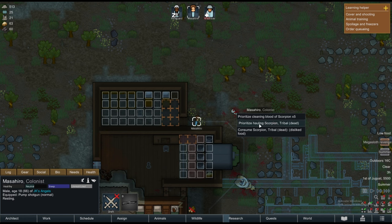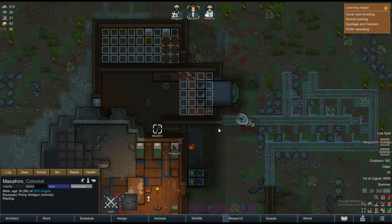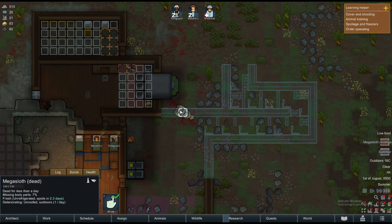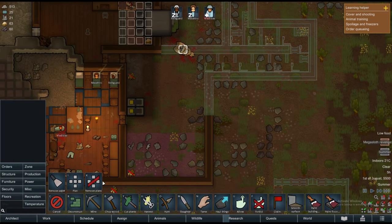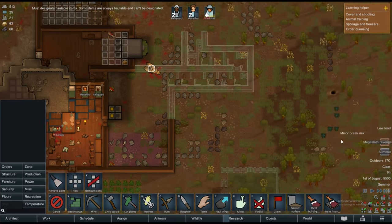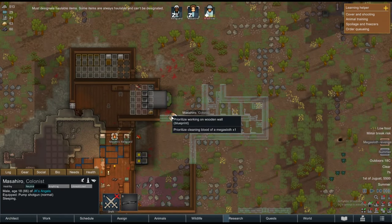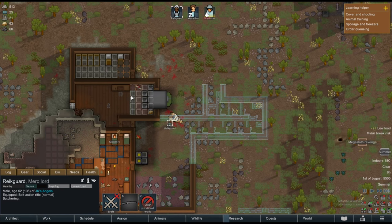I don't want to start becoming a cannibal, so let's just haul him. I really wanted an additional person — extra hands. This animal is dead too, so I think we should prioritize butchering it. I'm waiting for them to wake up and then I want to start butchering the sloth. We need more meat.